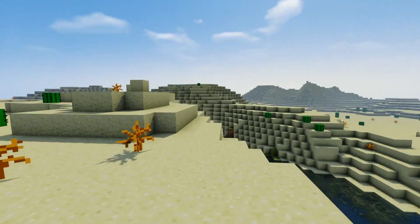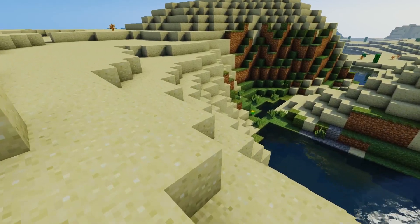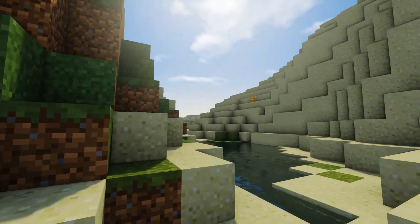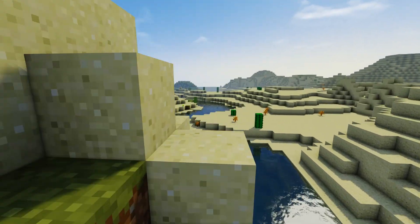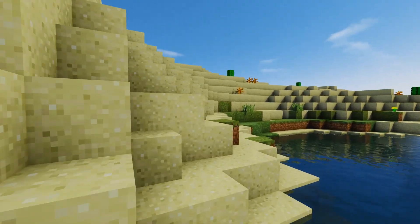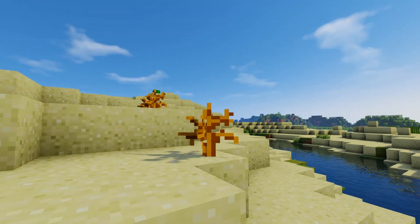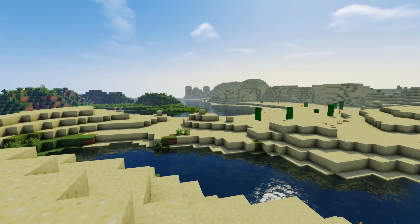We've still got lots of daylight, which is good. This is all very desert-y. I thought the river might end but it carries on — there's just a little break and we're going to carry on around the other side. This is how we explored at the very beginning of the series, just following the river. I'm going to say this is like the Nile River going through the deserts of Egypt. Oh — straight in front of us, that's a desert temple!